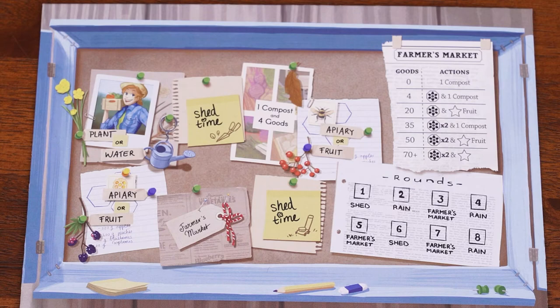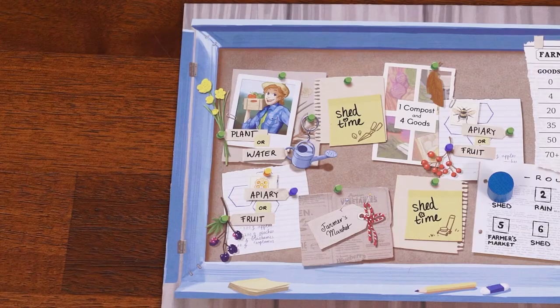To set up, put the rondelle game board in the center of the table. Place the round marker on the first space of the round track, then place the Farmer Edith pawn on the space of the action rondelle that has the golden pushpin shown here. Give each player two score sheets — one from each pad — and a pencil.